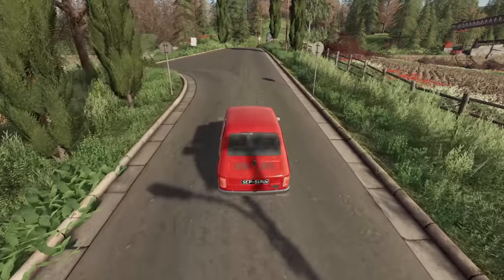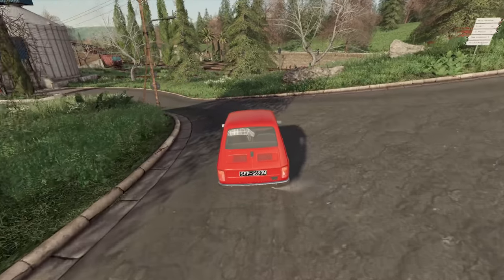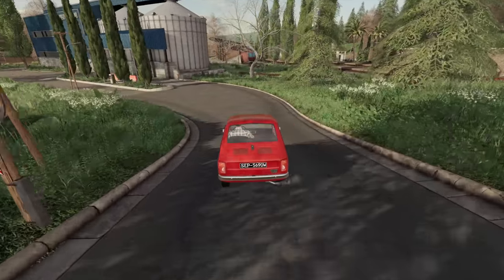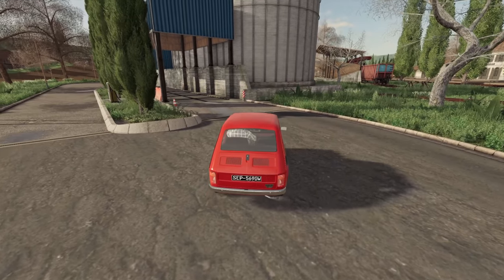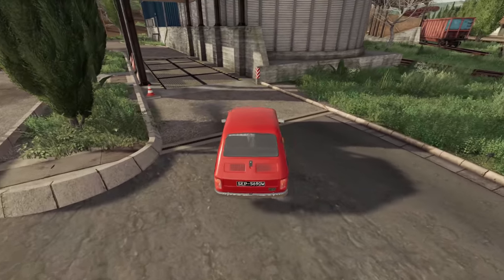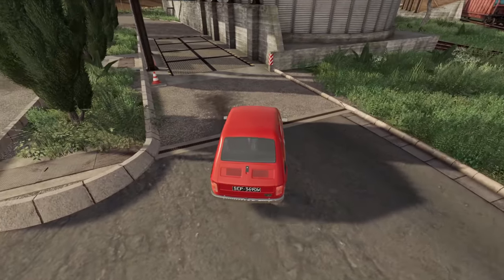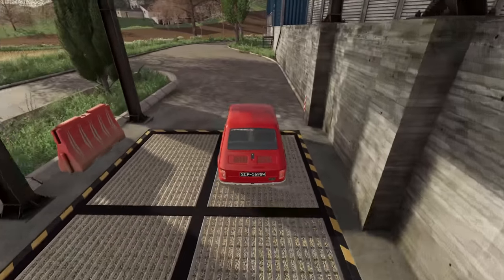The models he's been making — obviously the guy's got talent from his job — are gorgeous. Here is our first location, one of the grain unload points. You can unload your crops here and load them onto the working train on the map. That is your first sell point.